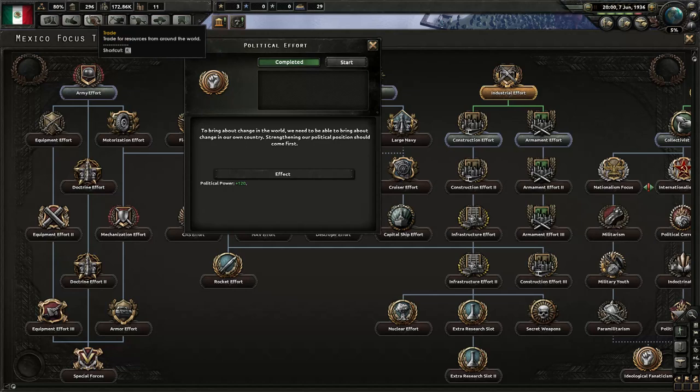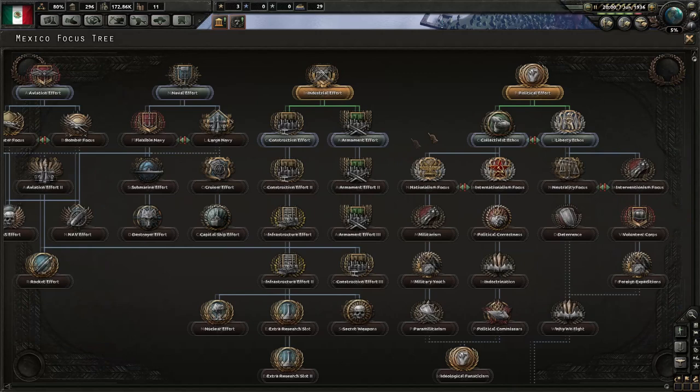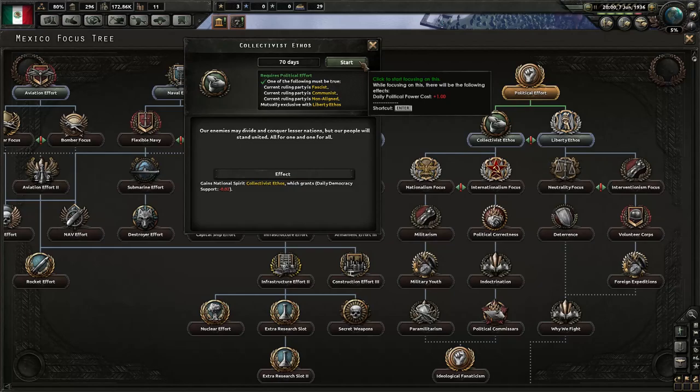Our political effort has been completed, which has given us a big boost to political power — we're up to 296. We shall spend that. But first, we're going to go down the collectivist ethos, because as you'll see, I have a plan.